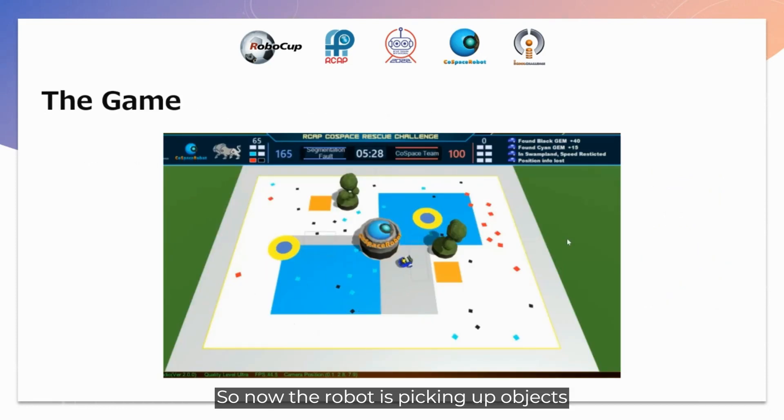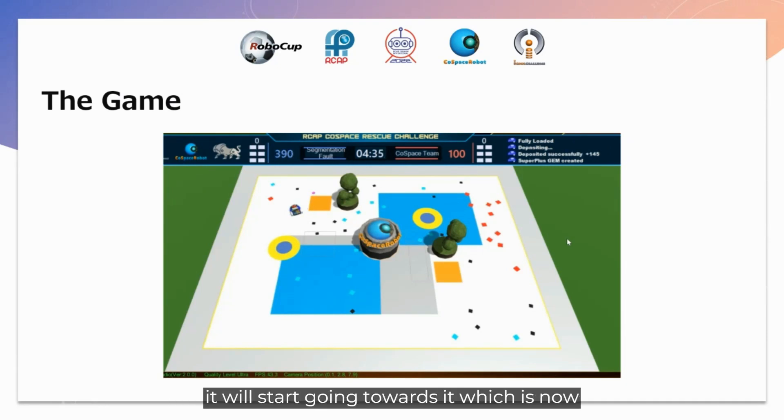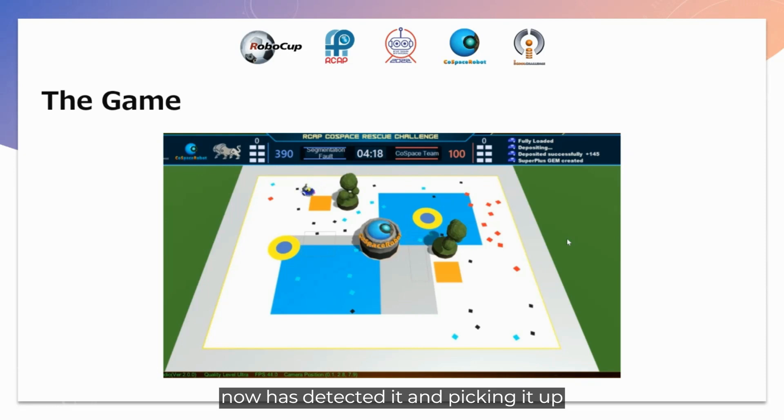Now the robot is picking up objects. Once the object has been picked up, we start the sectional pathfinding method. Once it detects a super object in the same zone, we start going towards it. Now it has detected it and is picking it up, then depositing it.